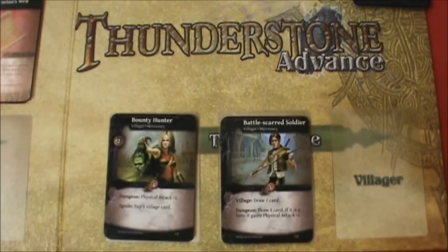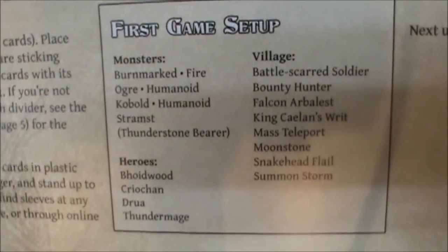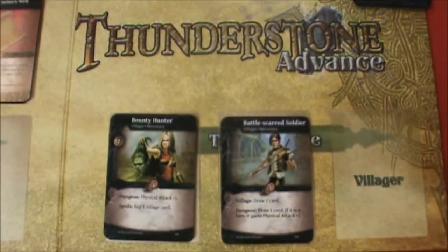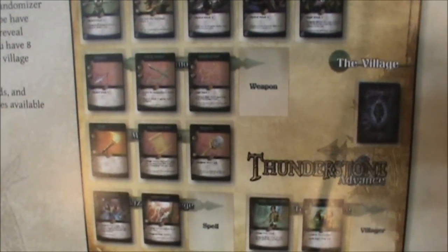They give you a list of cards that they recommend to use in your first game, and here they are. All of those cards have been pulled. Then they tell you how to arrange the board, and I've done that.